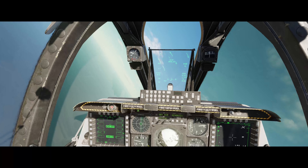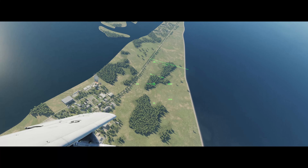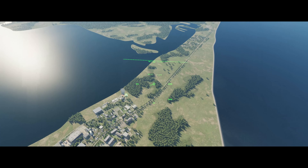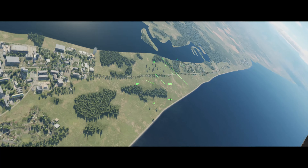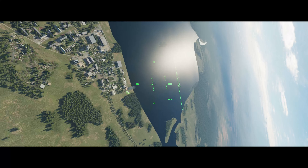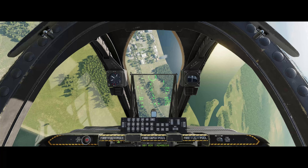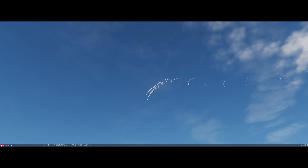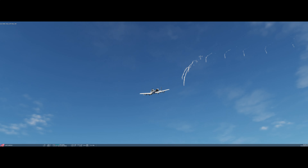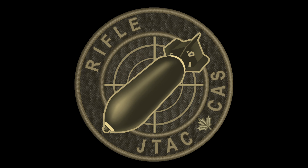Of course, once your wings are level and nose pointed down, that's your hog requesting the clearance — in with heading. And now this is the reciprocal: we were given 240 to 280, everyone knows we're looking at the same target. Hog is now in from the west, wings level, gets it cleared hot.